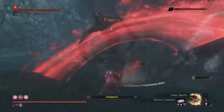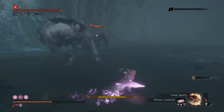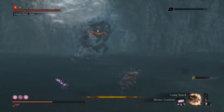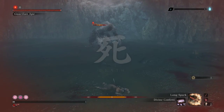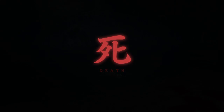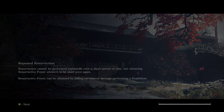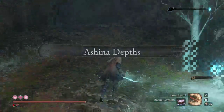Oh, this is bad. What I should have done was changed my target to the Headless Ape, because it would have hit them both and staggered him — it would have prevented that attack from hitting. That one went much better.